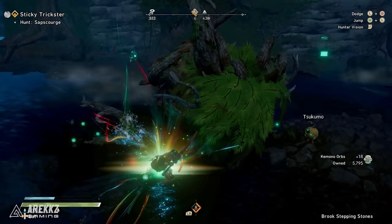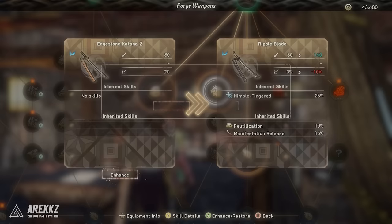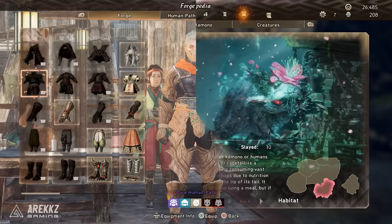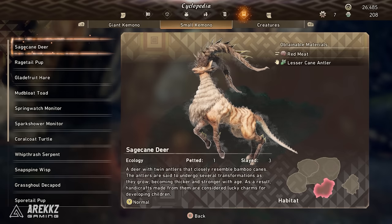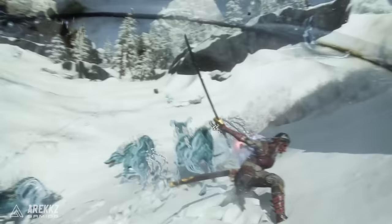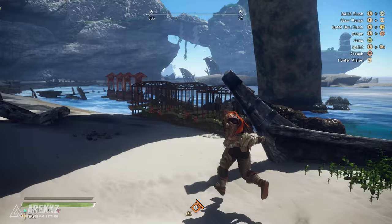Next you'll want to understand the gear system. At any forge you can create new armor and weapons — these come with varying stats and skills that boost your character, but they will require materials. Your starting gear is very bad and has really low defense, so you'll want to upgrade it as soon as possible. The cyclopaedia will be your best friend here: you can see the parts that come from each kimono, including certain ones that require specific areas to be broken. You can also tab over to the small creatures page to see the materials they give you — you'll get different items by slaying and petting these small creatures. Finally there's the creature page, where you'll need to capture creatures out on the map and place down cages or pens so they will give you materials over time.